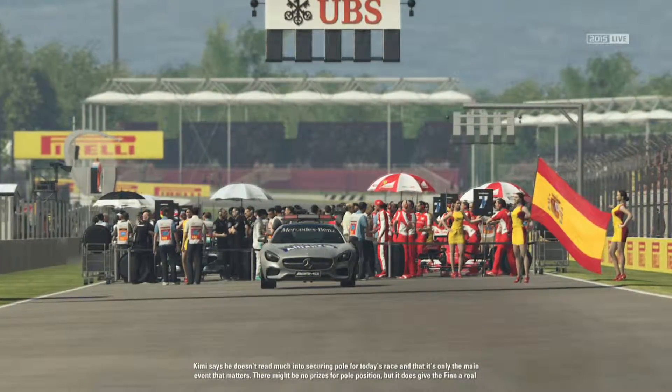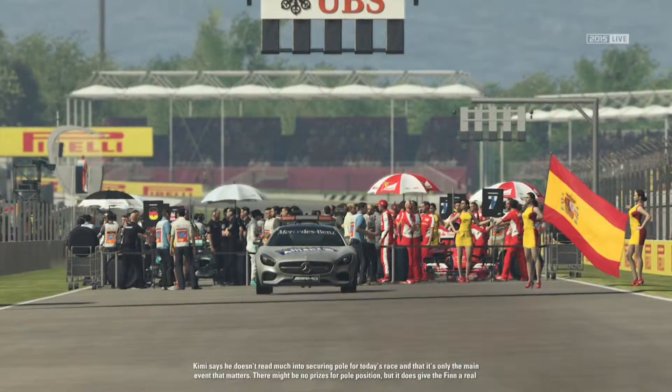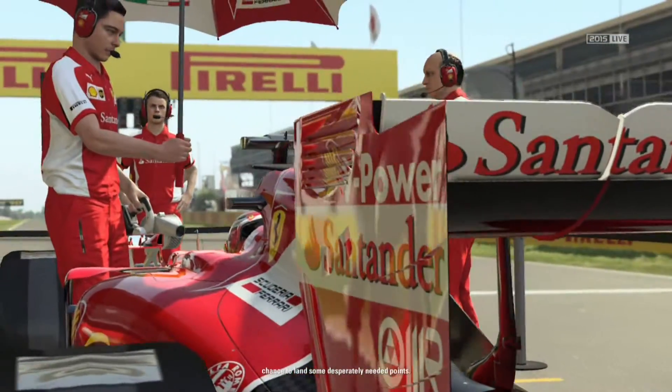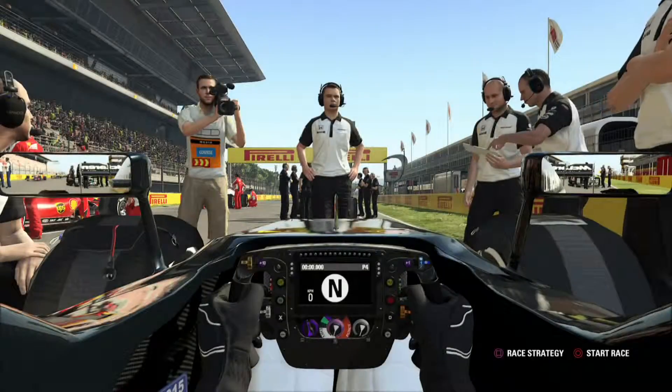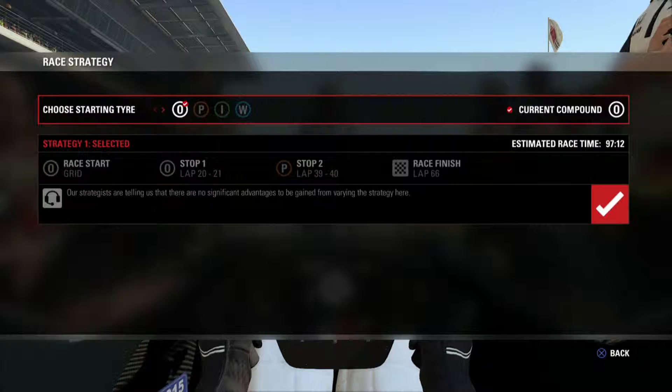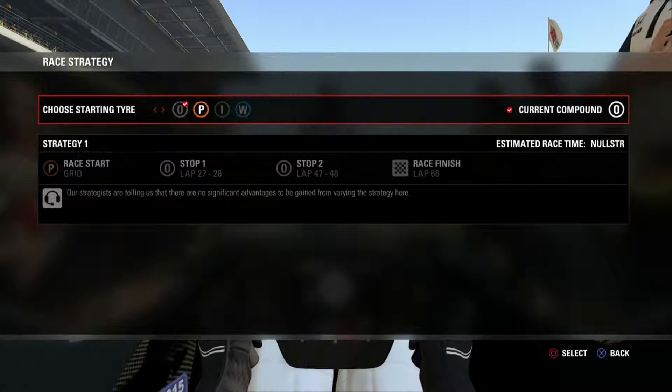Kimi Raikkonen seems to be the guy in my game who is qualifying the best — this does give the Finn a real chance to land some desperately needed points. We'll take a look at our tire strategy: we're starting out on options, which we used in qualifying. They want us to make two stops — come in on lap 20 or 21 for another set of options, then lap 39 or 40 for a set of primes. Although Spain is a high degradation track, so I don't know if we're going to be able to do that.